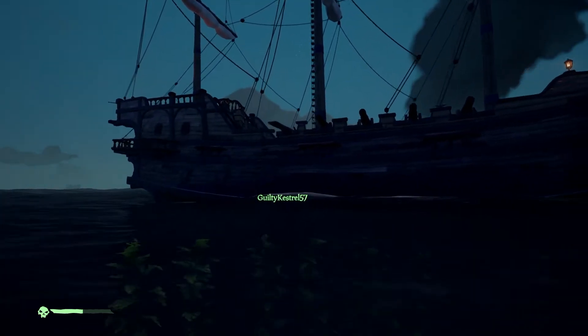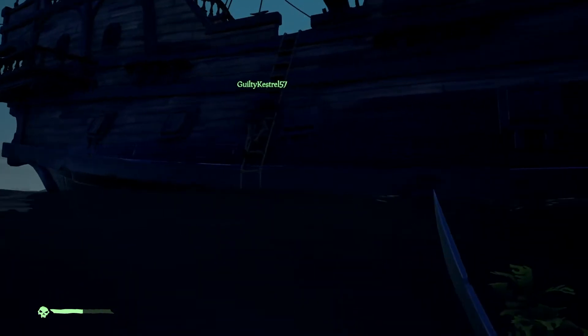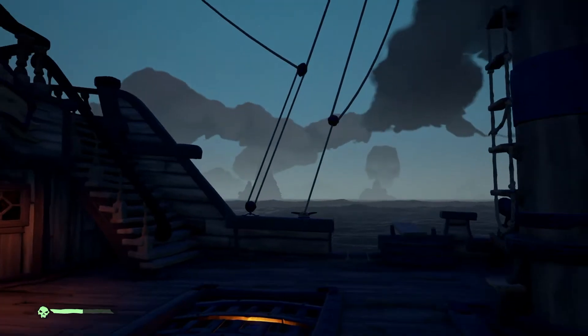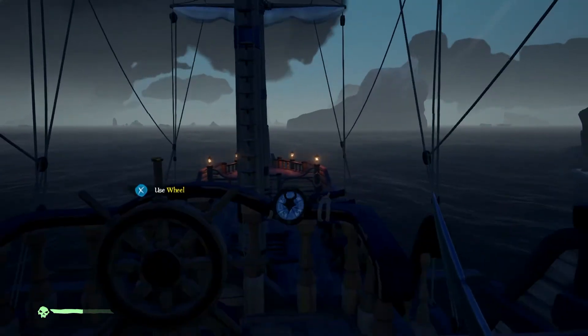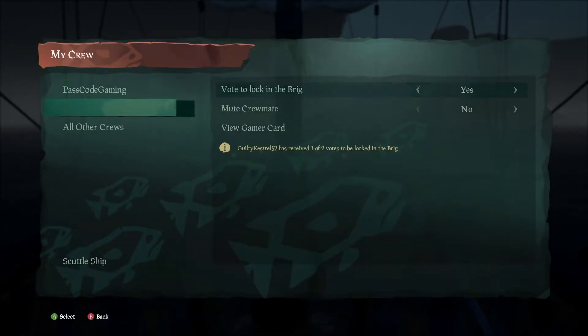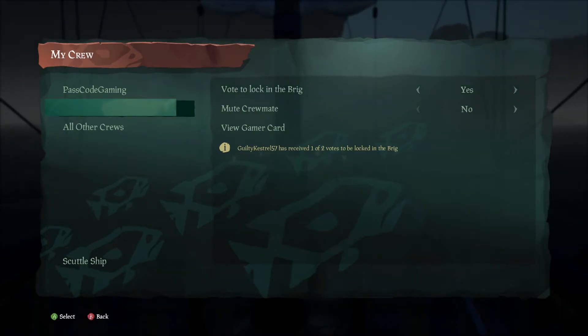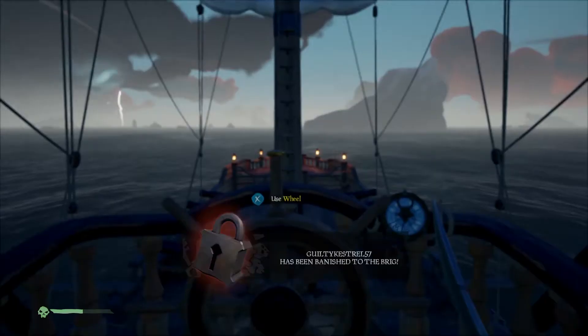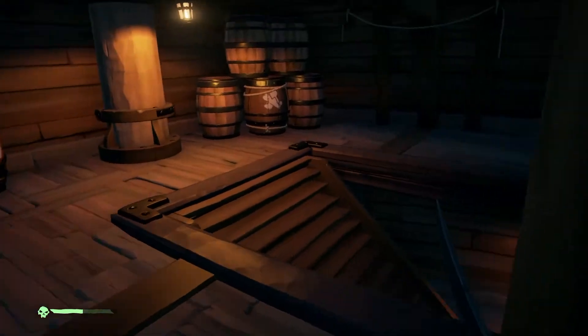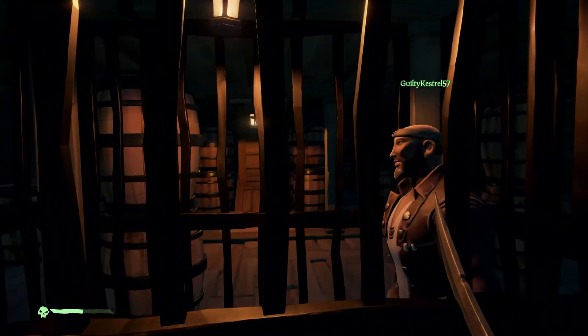The first thing you're going to want to do is go on the ship. You are going to want to go to your crew and find at least one player that you can put in the brig. You will need two people to vote. After that's done, you are going to want to go downstairs, and you should see the player that you voted locked up.